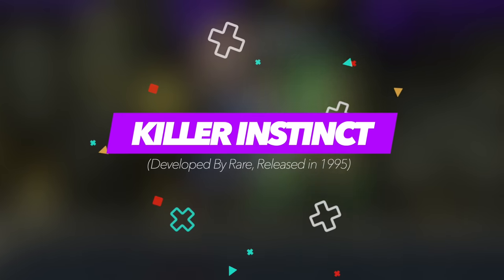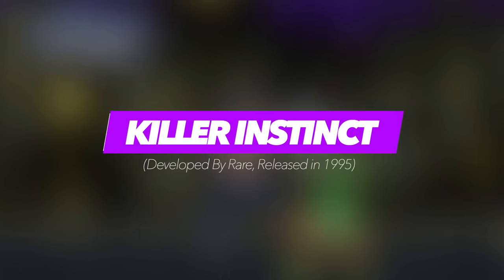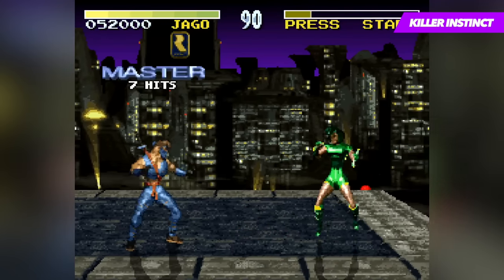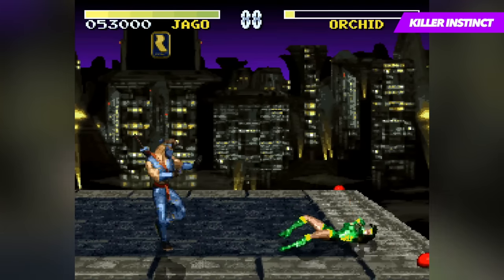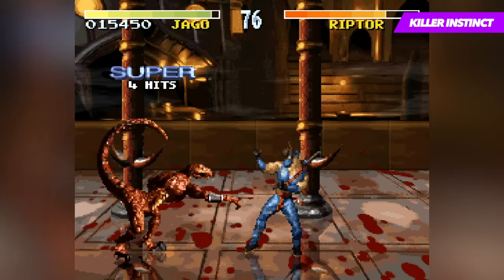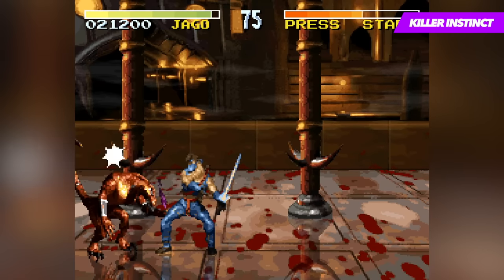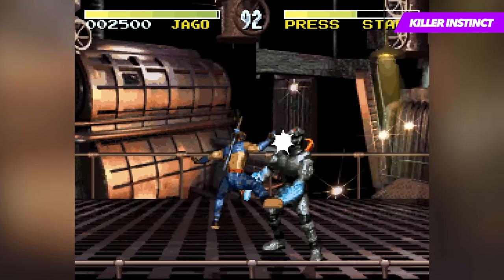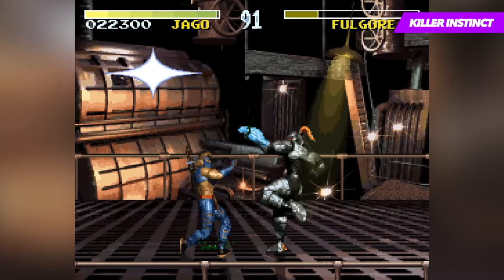Killer Instinct began its life in the arcade and would eventually find its way to the Super Nintendo with a full game intact. At the time it was a sort of technical marvel and proved that Nintendo's little grey box was more than up to the challenge of bringing the arcade experience to the home. As with many fighting games, the main objective is to beat the living crap out of your opponent, and Killer Instinct took this to a whole new level through the use of an extensive combo system that formed the basis of the gameplay.